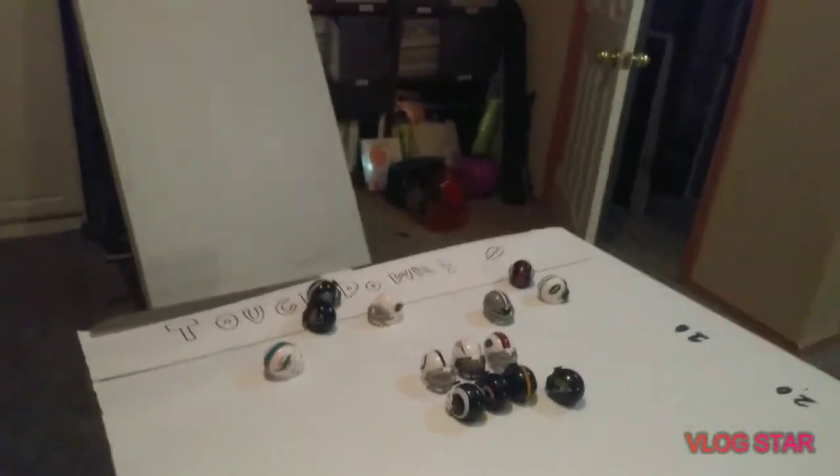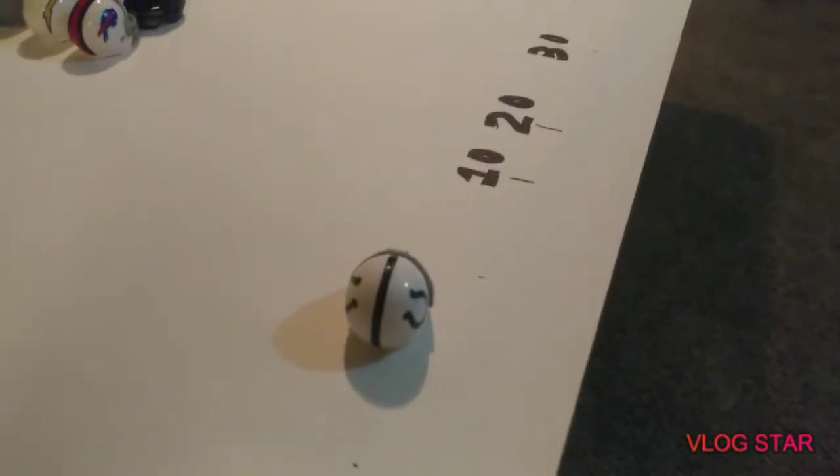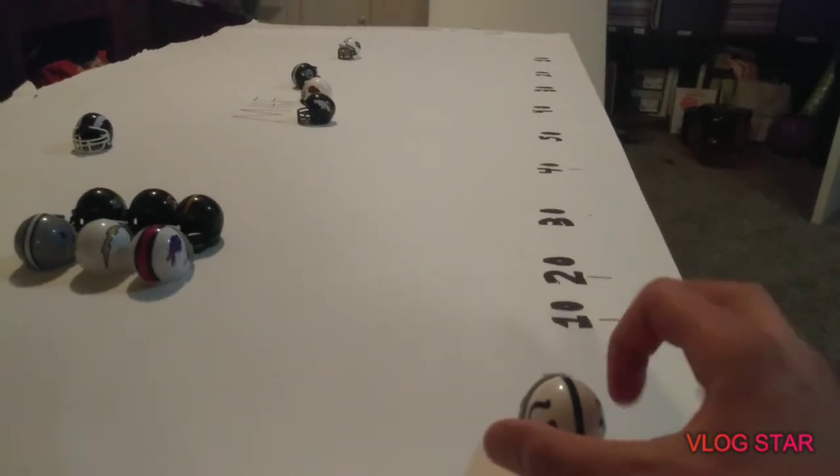Colts are ending out the second quarter here. Jacoby Brissett has a decision to make — he wants to go deep. It is tough coverage, he is gambling on this one. It wasn't picked off, so it's second down.